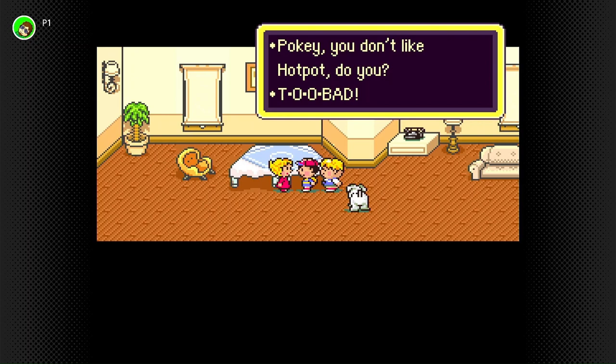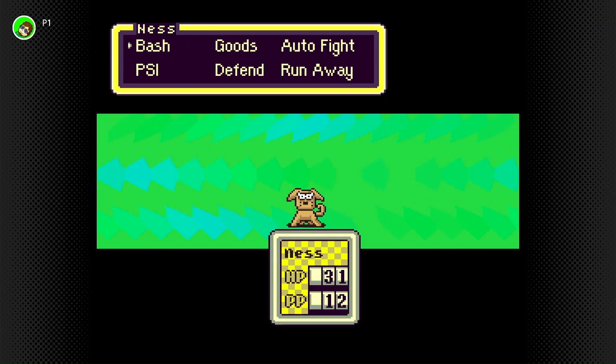How can you not like hot pot? It's delicious, especially the soup at the end. Seriously, if you've never had hot pot, go get some. So I suppose we should talk about battle here a bit. We've got Bash, which is the attack. PSI — right now Ness has Life Up, and he will gain more. Goods is your item. Defend decreases damage by half, and I believe it works regardless of whether you go first or not. Auto fight — you just press this and you auto battle.